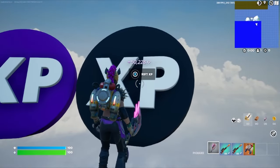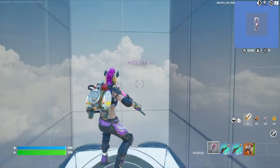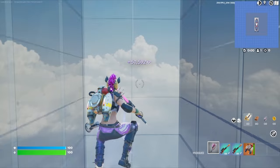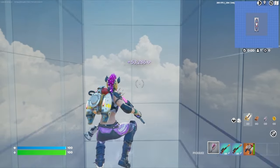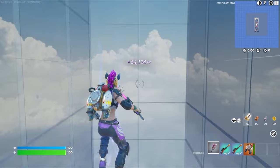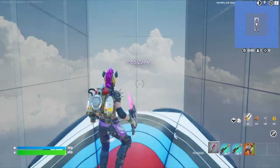Finally, we can hit the rift XP button. That'll bring us here to the bounce pads. As it is right now I'm gaining about 600 XP per second. You can go ahead and stay here as long as you want and continue to collect as much AFK XP as you'd like.